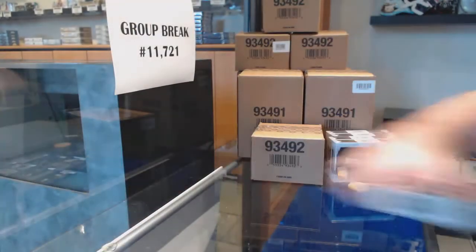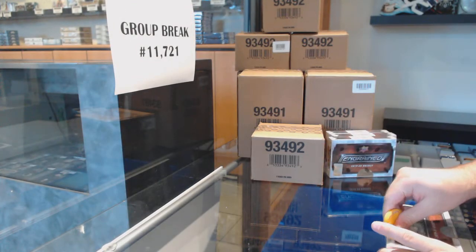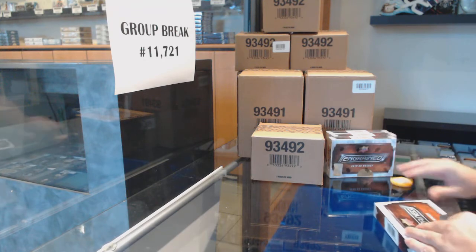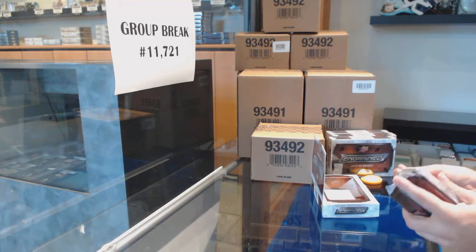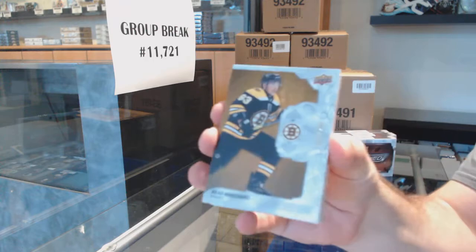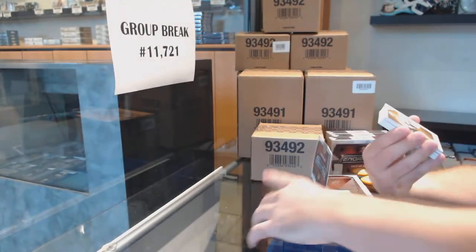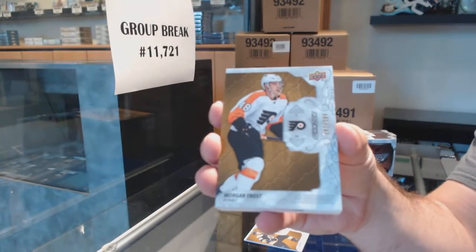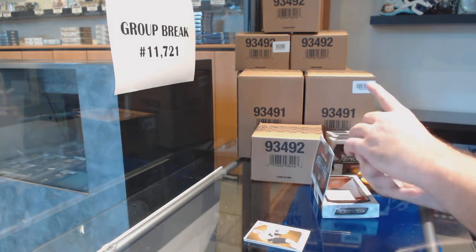I think this is going to be a very very good set for you guys for breaks, especially — honestly the five box randoms and the team randoms. I think you guys are going to love these. I think the five box value is phenomenal. We've got a Boston Bruins — for the Flyers 299 Brad Marshawn, for the Flyers 299 Morgan Frost.